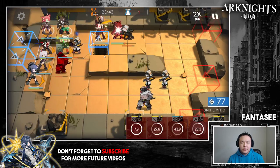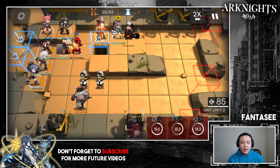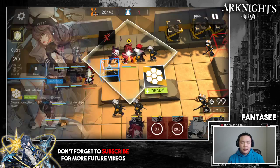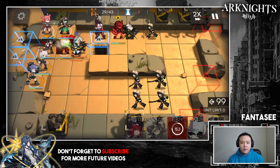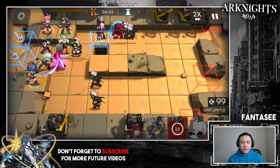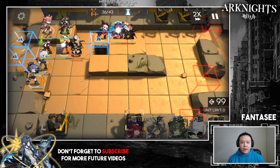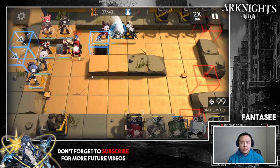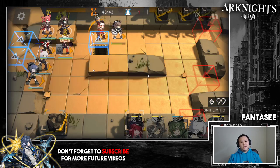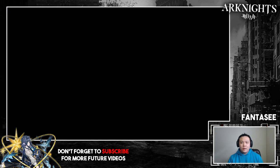I have a tank set up in front of my range guard, who serves as DPS while the tank just tanks. I put down Gummy to attract the damage of casters once they get into range, so they're not hitting my healer, and also to help with sustain. On the top side I had to use Chorus's skill because there are four units at a time, then had Frostleaf finish them off. That's 5-1.